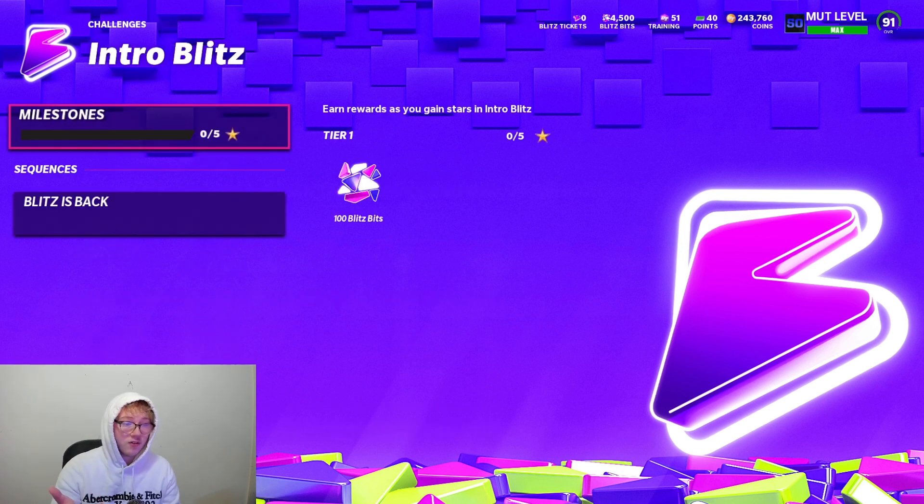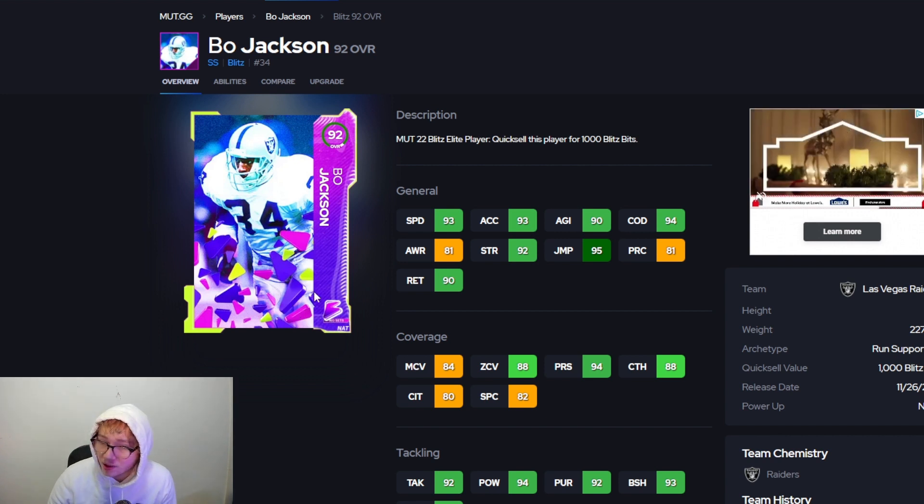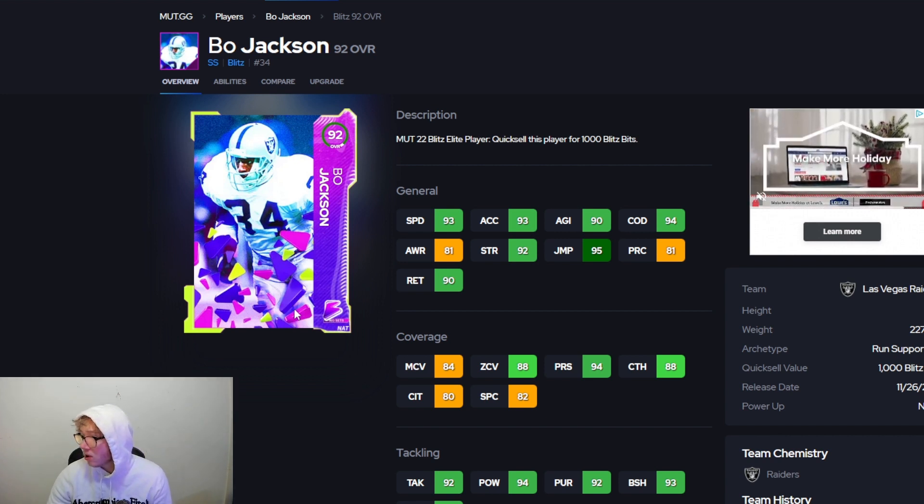The point is, if you do these challenges — they're very easy — you'll get a ton of Blitz Bits. And if you can quick sell that strong safety Bo Jackson for Blitz Bits, you'll get 1,000 Blitz Bits out of him, so that's not too bad.